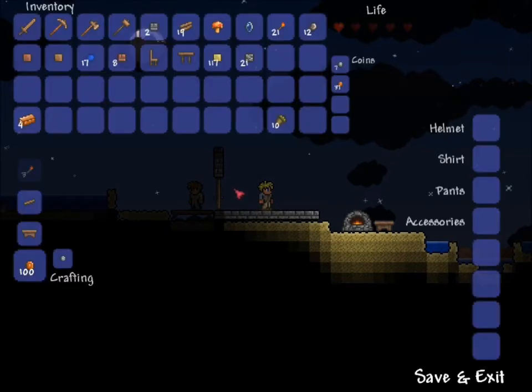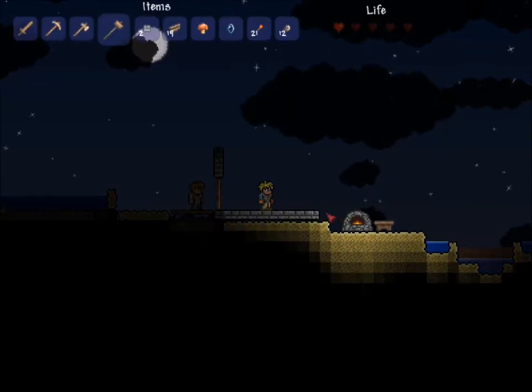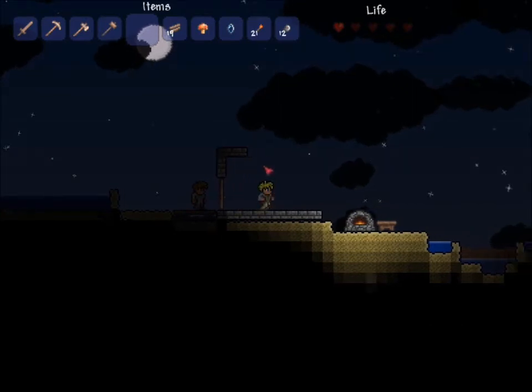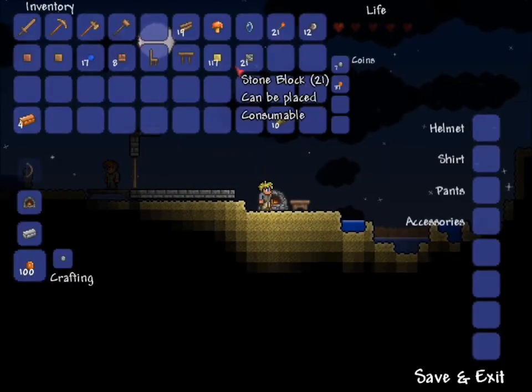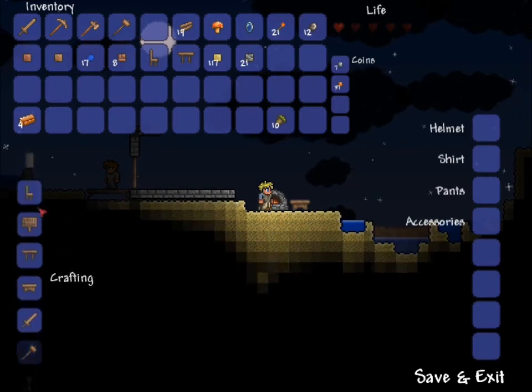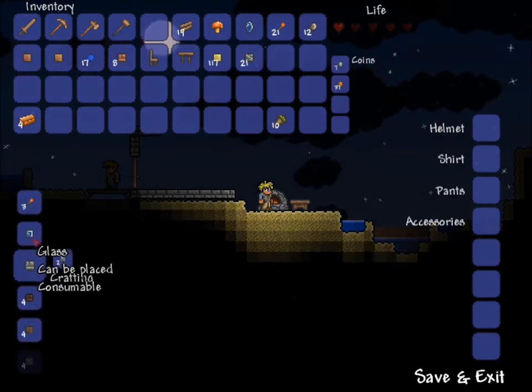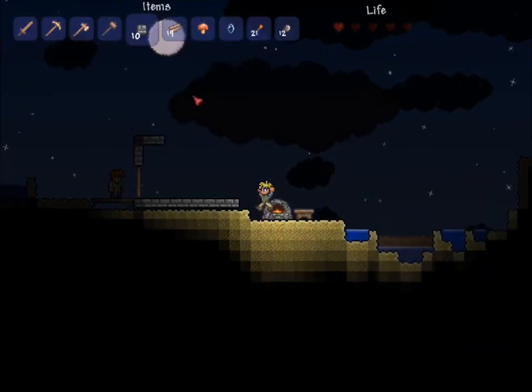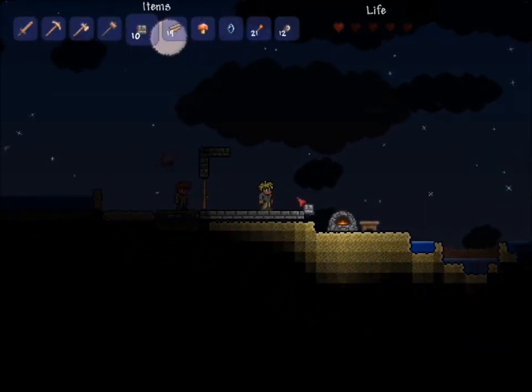What do I got here? I got two stone. Take that two stone and put it right here, there we go. We have stone blocks — okay, let's go back up here and build some more. There we go.